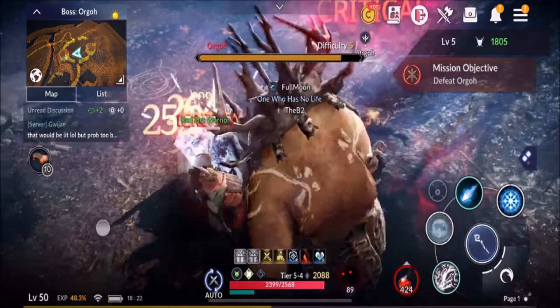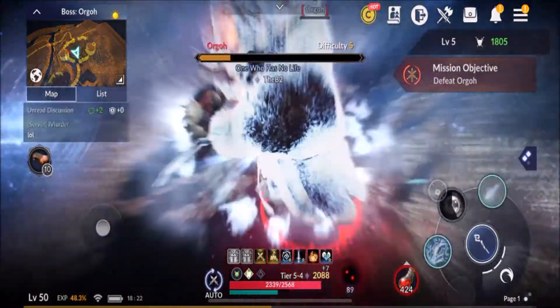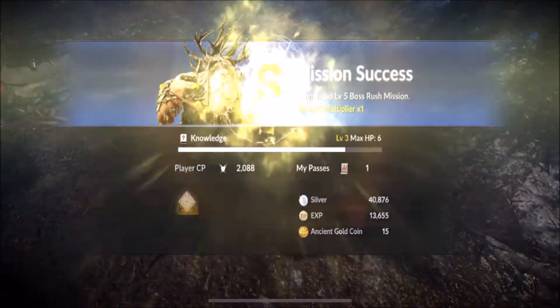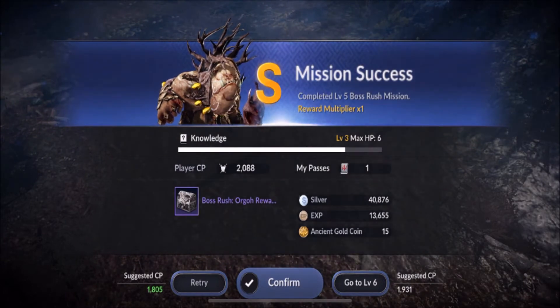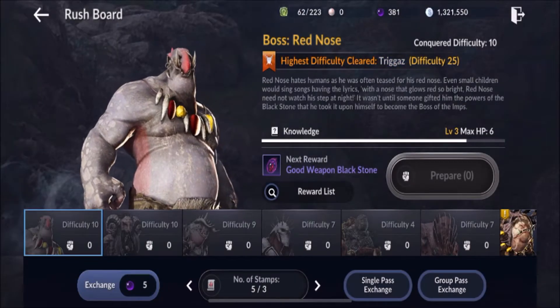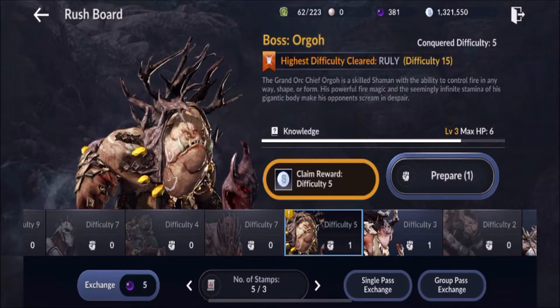Once you beat it the first time you can put it on the auto path — you can see it at the bottom with the circles going. That's the auto path button. I don't even have to touch buttons; it's just wheeling around for me. We beat it, and it's one of the brilliant features of the mobile game, making it a little bit less grindy than the actual online version. Now that exclamation mark on Orgo means I can claim my reward.